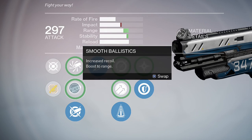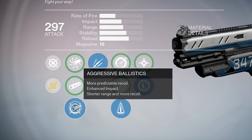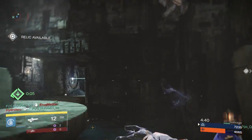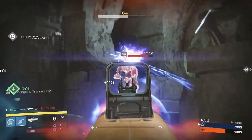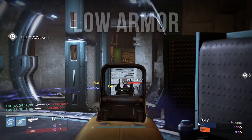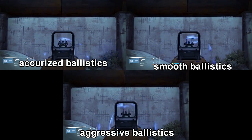And finally, the reason to use this rifle: Aggressive Ballistics. This is the only Vision of Confluence style scout with Aggressive Ballistics in the game. It ups the damage by 5% and makes it a 3-shot headshot kill in PvP on low armored targets. It is fortunate that this muzzle also has the easiest to control recoil of the three.